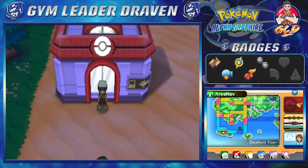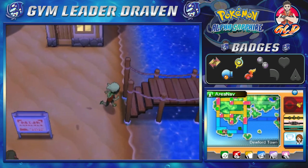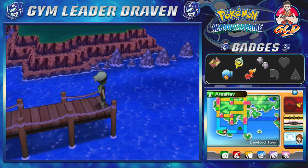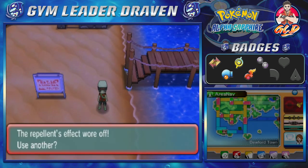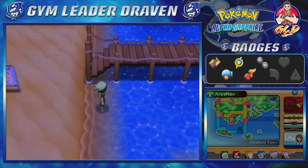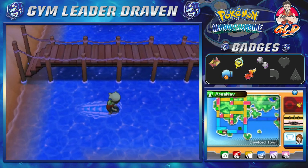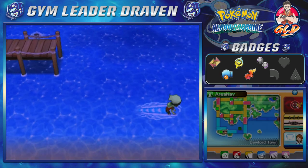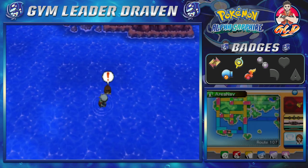What's up guys, it's Draven, welcome to another episode of our Pokemon Alpha Sapphire walkthrough. We did a lot — we went through Route 105 and now it's finally time to head east. We're going to be going through Routes 105, 106, 107, 108, and 109. We do everything on this walkthrough, including side quests, and here we are in Route 107.